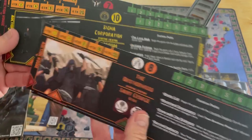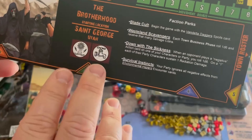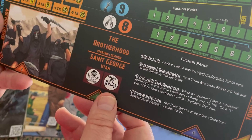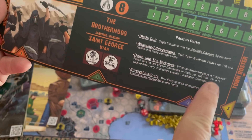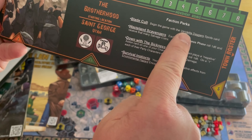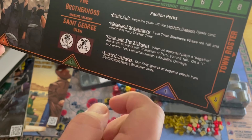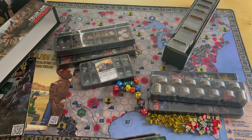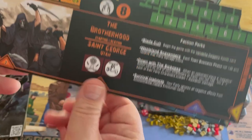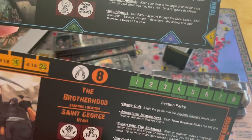I'm not going to show you every one of these, but they're very nice. The Brotherhood here - one thing I liked about this game is they went to the level of not only giving these guys a backstory and whole narrative about who they are, what their motivations are, what they're trying to do, but they gave them different perks. When you play the Brotherhood, you get these benefits. Blade Cult - begin the game with the Vendetta Dagger Spoils card, so you're going to have an extra weapon. Each town business phase, roll a D6 and receive that many salvage coins. It's going to give you the two technologies they start with, which is nice.